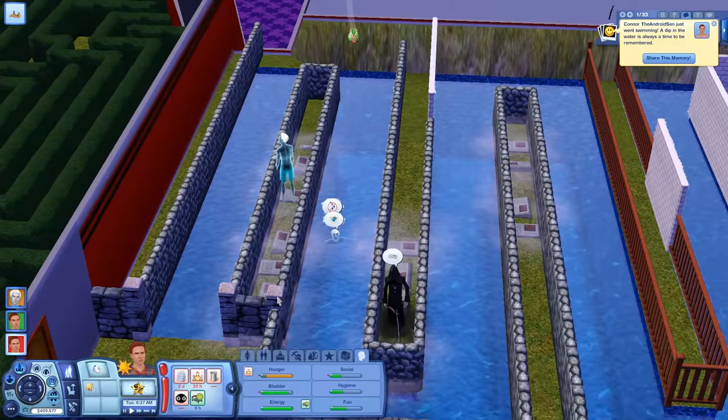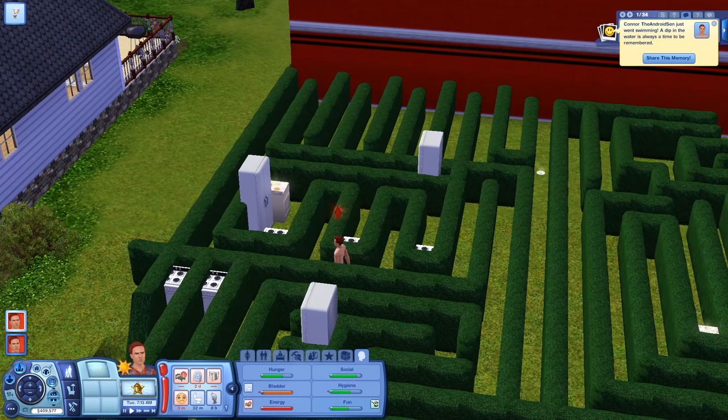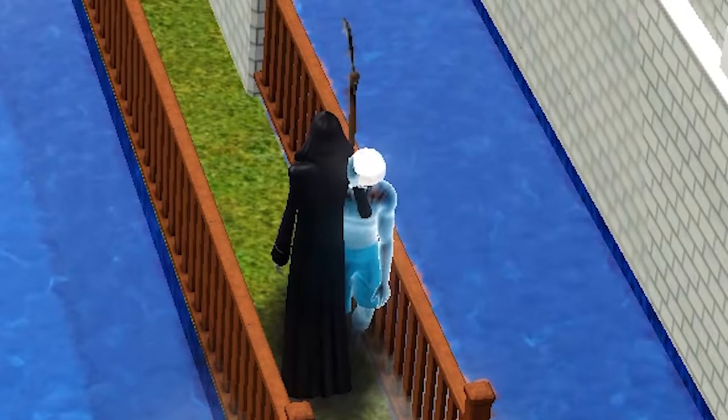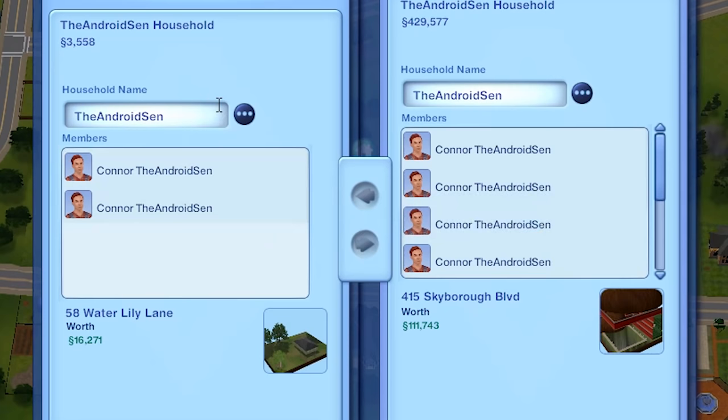Wait, all the Connors drowned while we were doing that. Every other Connor died - we weren't paying attention. We still have one Connor - there's still hope. He just has to navigate the maze. Just drowned. Connor the android sent just went swimming - a dip in the water is always a time to be remembered. I did tell you guys this one will be worse than the frickin' Ark. I did warn you all going into this that this one's going to be brutal.